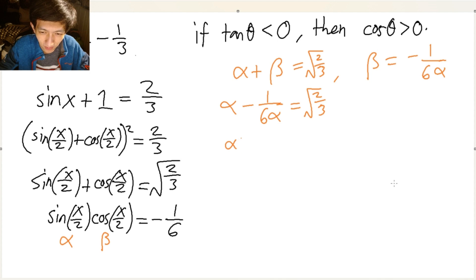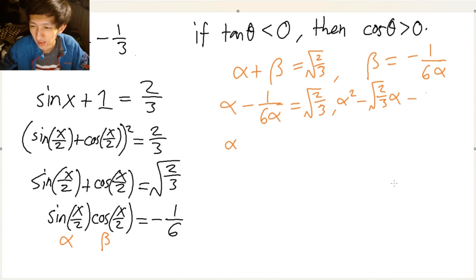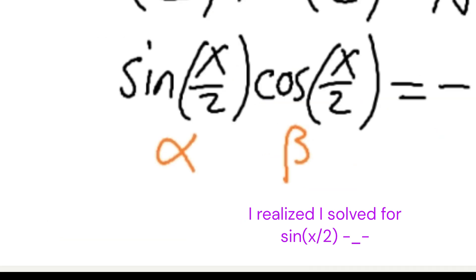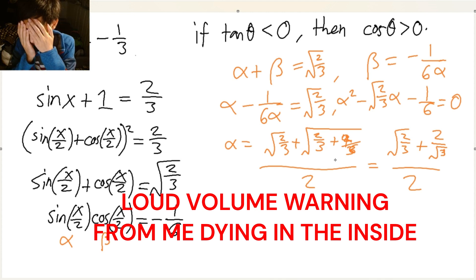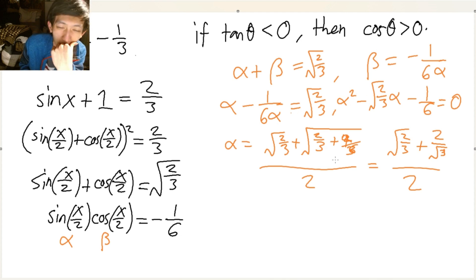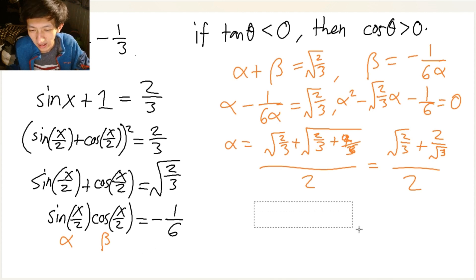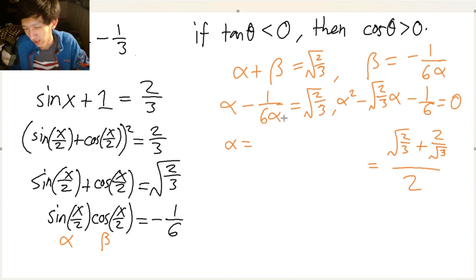Oh my god. Alpha squared — I'll write it here. Alpha squared. Disgusting. So — I should have solved for B rather than A. But now that I'm already here, you might as well plug it in and solve for B. You might as well just finish it. This is interesting.